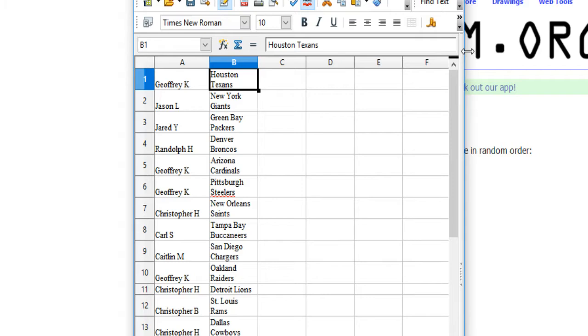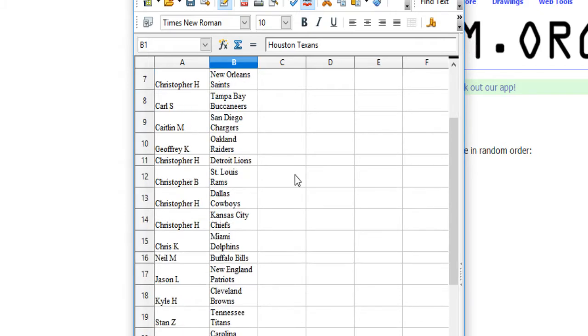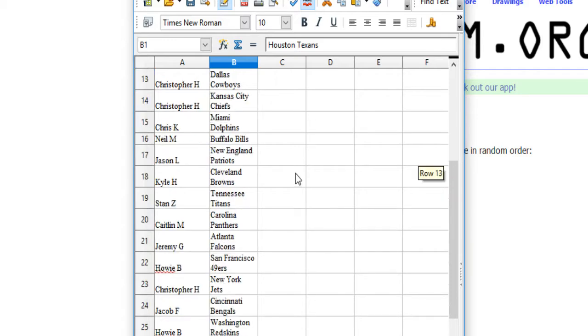Jeffrey K. has the Texans. Jason L. the Giants. Jared Y. the Packers. Randolph H. the Broncos. Jeff K. has the Cardinals and the Steelers. Christopher H. the Saints. Carl S. the Bucs. Caitlin M. the Chargers. Jeff K. the Raiders. Christopher H. has the Lions, Rams, and Cowboys. Also the Chiefs.